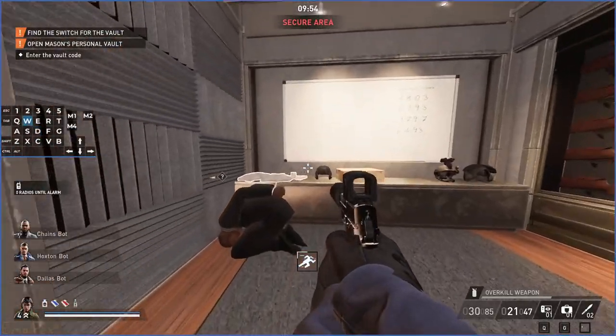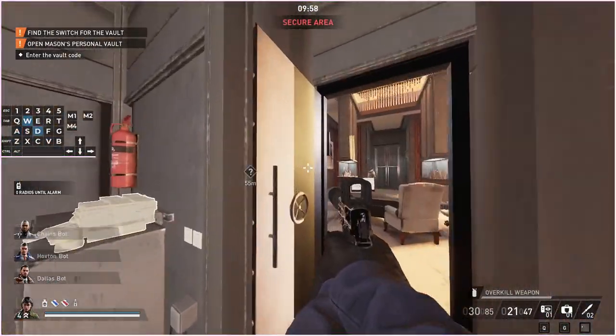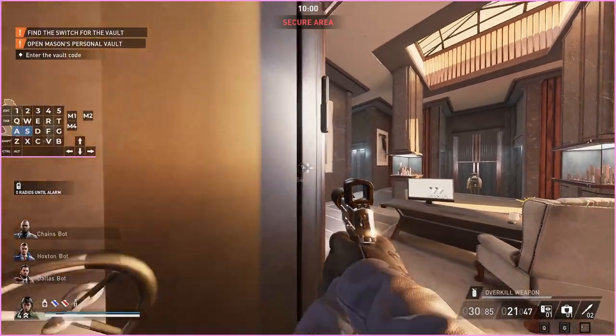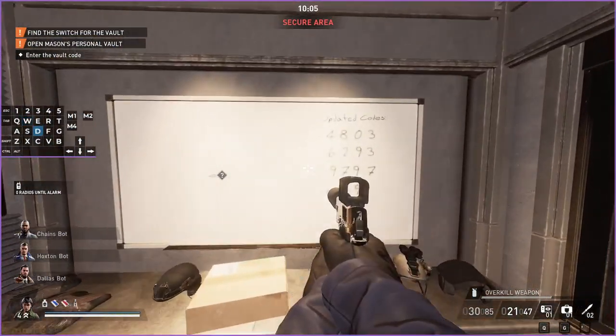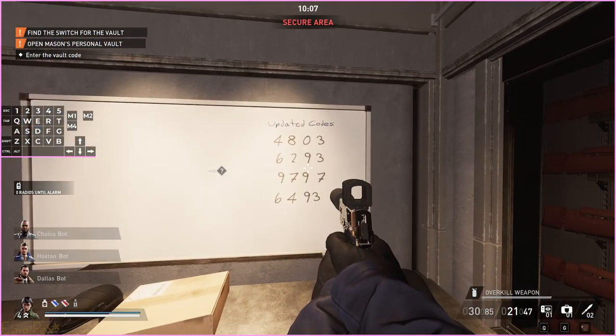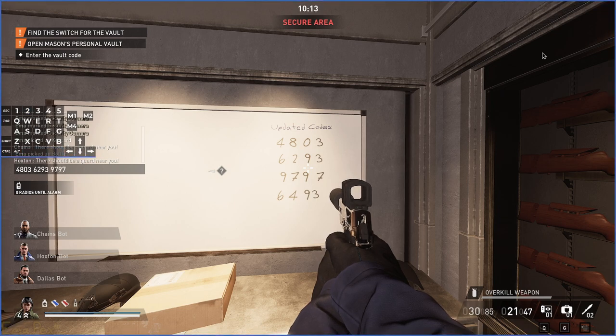Now we have the codes. If you already opened the room and saw the keypad you should have written down the digits. If not, it's easy to write them down now: six, two, nine, three, nine, seven, nine, seven and six, four, nine, three.